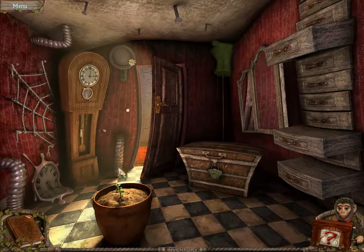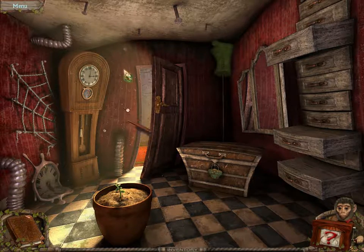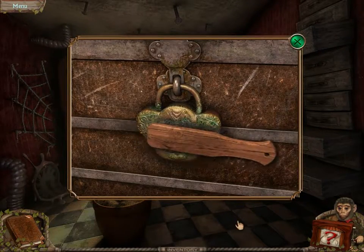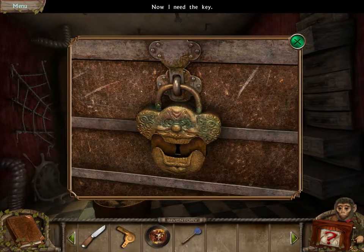It looks like something like Alice in Wonderland. Scrub brush. There we go. We don't have a key.